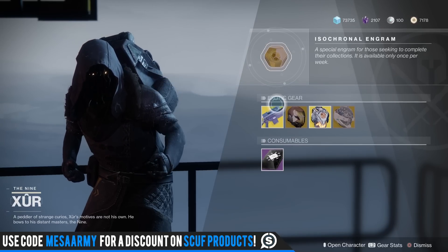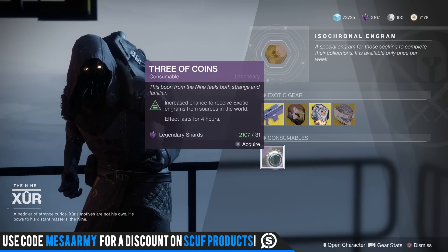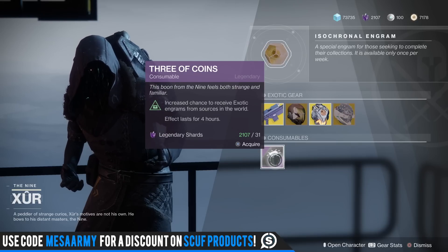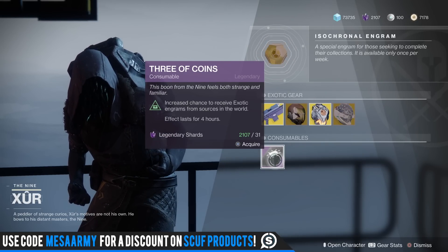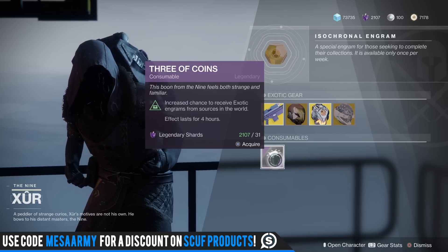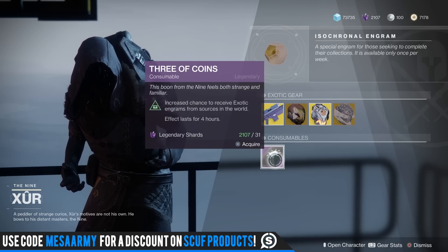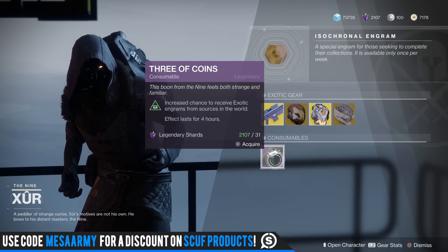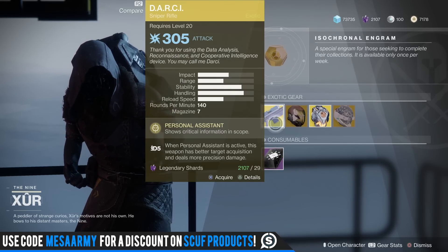Xur also has Three of Coins this week. In case you haven't noticed, they've reduced the number of exotic engrams you get from public events, strikes, and probably PvP. Three of Coins increases your chance to receive an exotic engram from activities in the world and lasts four hours. I'll test this out and see how many I get in four hours just grinding public events and strikes.